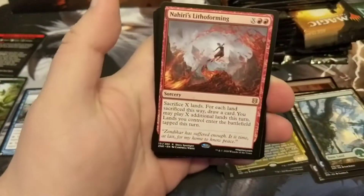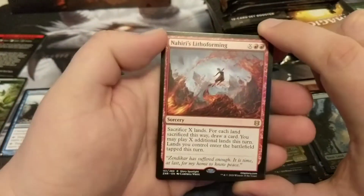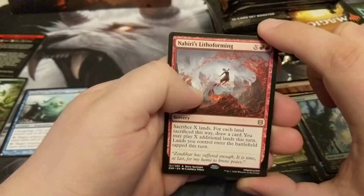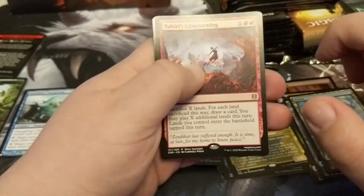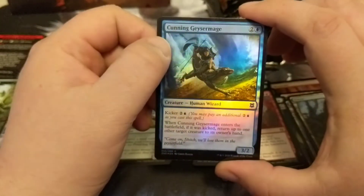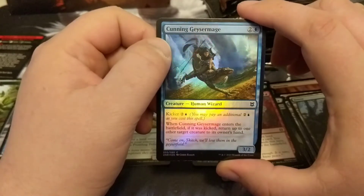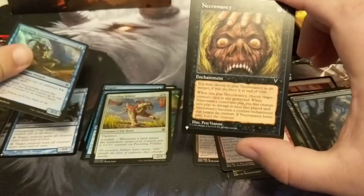We got Mirrorless Fledgling and Nahiri's Lithoforming. I really would like to figure out a way to use this. Maybe a non-landfall deck would be cool — I'd like to work something out with that.